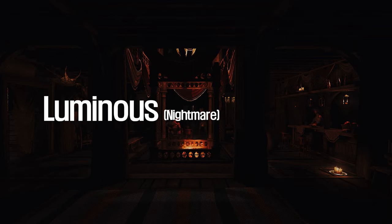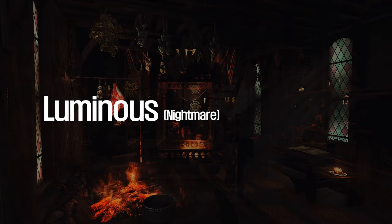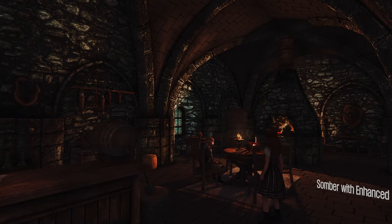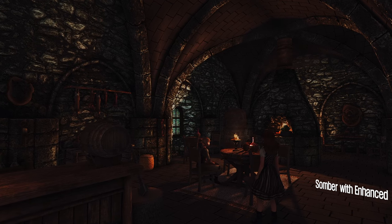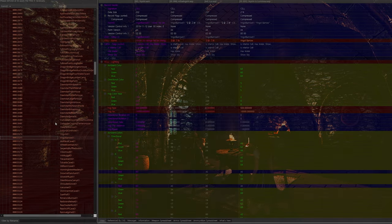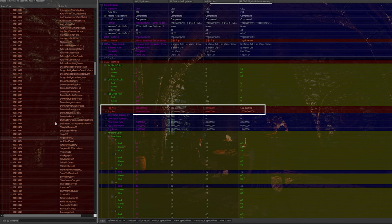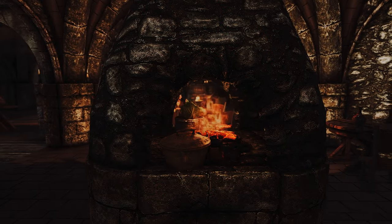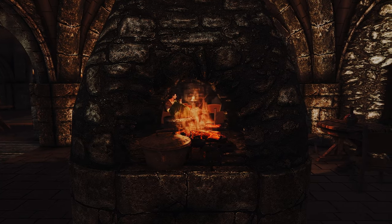This mod is not compatible with other mods that change the interior colors, such as Lux. It is a standalone mod. When checked with SSEEdit, the color data was different from Lux, and the fog-related data conflicted with Lux, so please keep that in mind when you use it. Try it to improve the light in your Skyrim's interior.